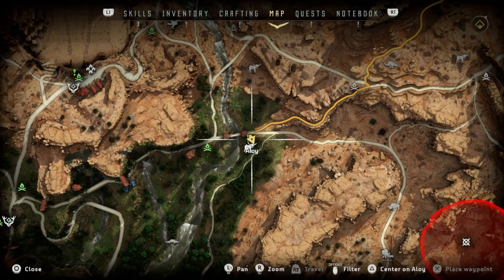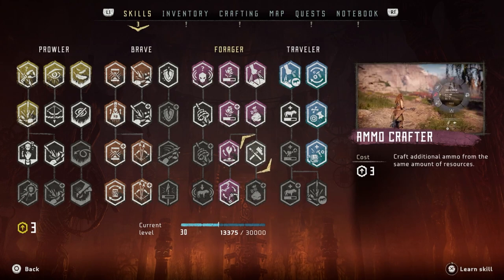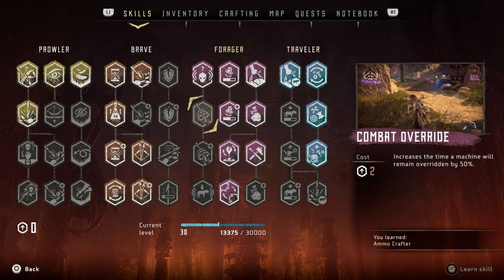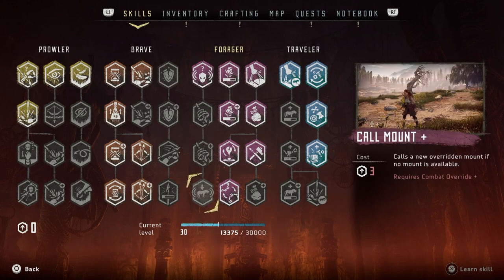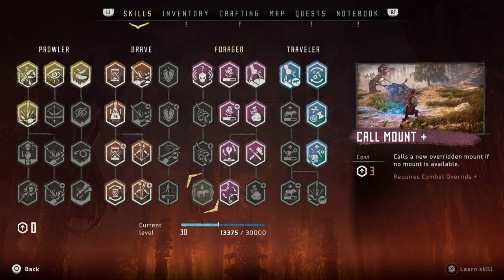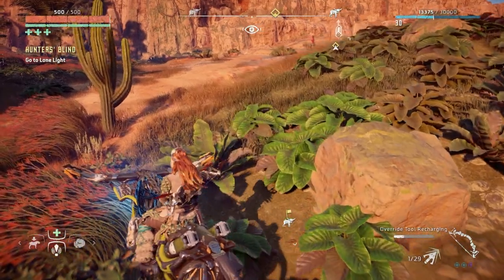I've got three skill points now. I need to get the Ammo Crafter - it's going to make ammo so much cheaper. I should also invest in the Call Mount skill. Call Mount lets you summon a previously overridden mount if no mount is nearby, so you don't have to keep finding and overriding new ones, which is great.